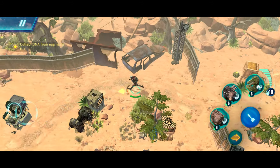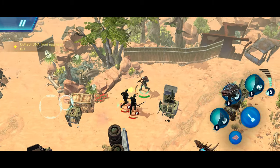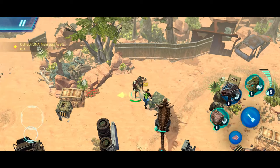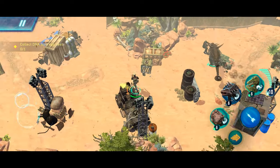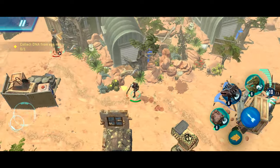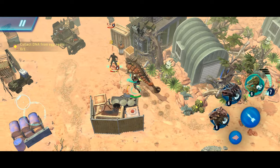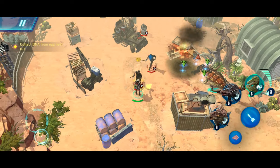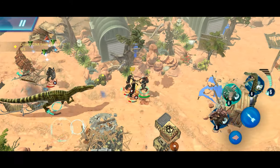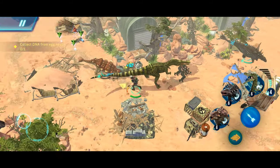I thought we were supposed to be taking the eggs — would've made more sense, but okay. Run up around these boxes. Summon the Tritonosaurus. Walk backwards, summon the Tritonosaurus again, and just like that, killed another barrage of enemies.